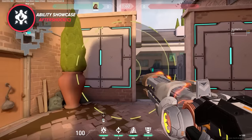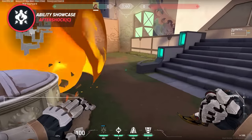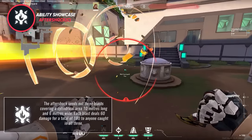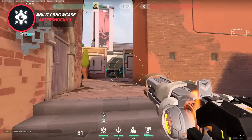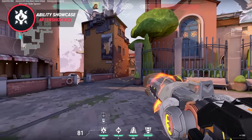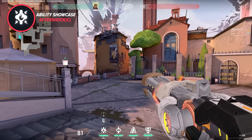Breach's third ability is the Aftershock, equipped using C by default. The Aftershock sends out three blasts covering a cylindrical area 10 meters long and 6 meters wide. Each blast deals 60 damage for a total of 180 to anyone caught in all three. Similar to Breach's flashes, it needs a wall to go through in order to be used, and it will show up as red on the minimap if it won't work — for example, if it's beyond the maximum deploy distance of 35 meters.